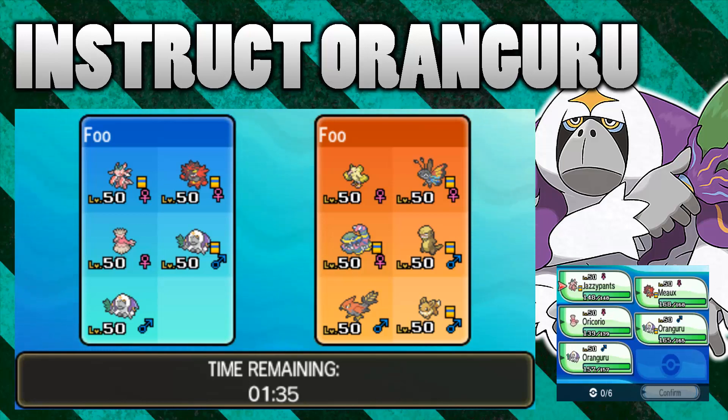Hello everybody, it's FooFoo here and today we're going to be dabbling in doubles. I've got a few mechanics to test in doubles — it's a really cool format. VGC has so many options this year, and one of those options is Instruct Oranguru. Instruct is a move that makes your Pokemon use the move they used last immediately again. So for example, if your Garchomp uses Rock Slide and then you use Instruct on it, it'll use Rock Slide straight away again despite it already having moved that turn.